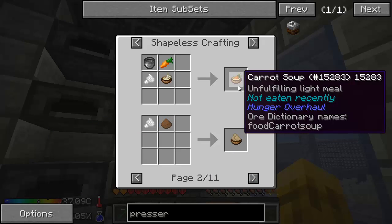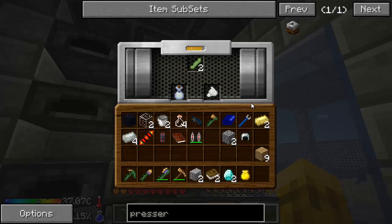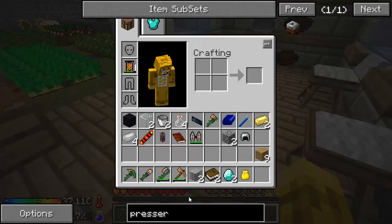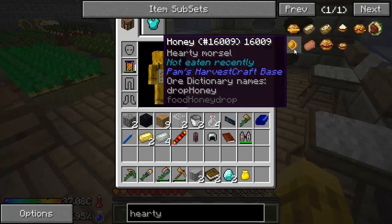Carrot soup, but we don't want unfulfilling light meals — those are horrible. I think we're starting to get ready for some hearty meals. The easiest way to search for those is just simply typing in 'hearty.' And here's the hearty meals. There are I think one or two levels higher than this.